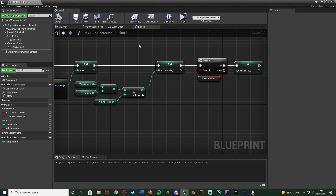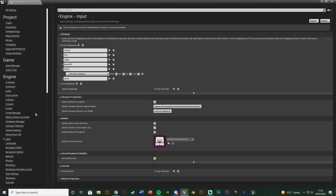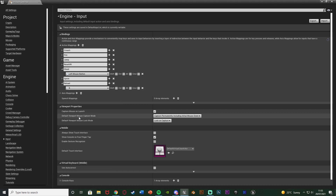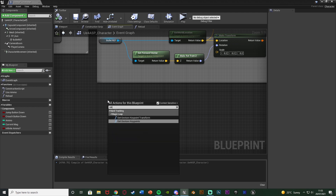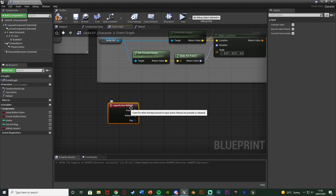Now let's set up actually using the reload function. We're going to go back to the event graph. First I'm going to go to Edit, then Project Settings to create an action mapping. I'll go down to input, hit the plus action mapping, naming this one 'reload', and set this to the R keyboard event so the player has to press R to reload. Then I'll close this, right-click the event graph, and search for the action mapping I named — which for me was 'reload' — and select the action event.